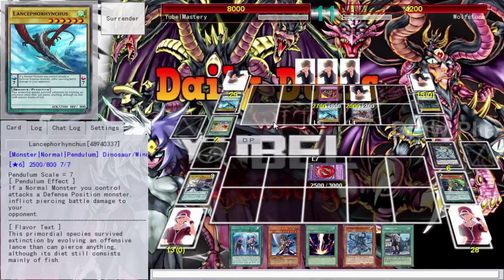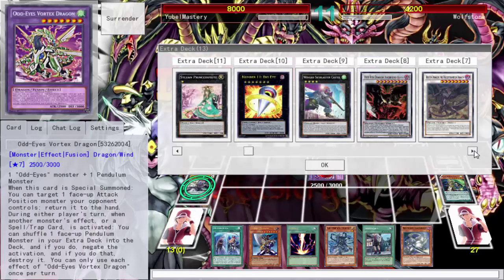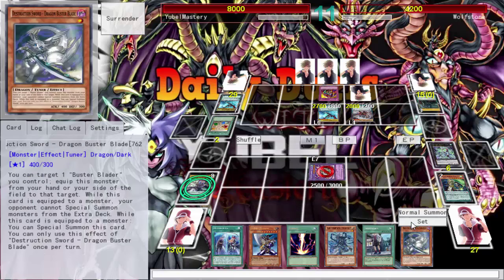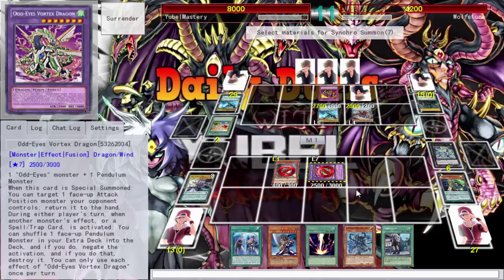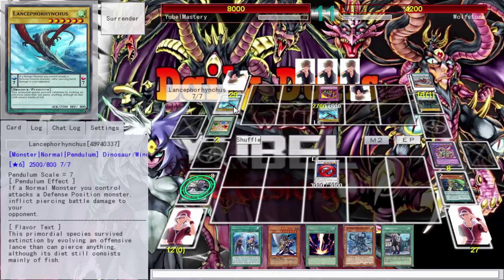Synchro summoning is the balance between accessibility and power, but it still wasn't fully accessible — you still use resources, tuner and non-tuner to summon a powerful boss monster. I could go into Beals right now — that wouldn't be terrible, then go on the offensive. Still caveman YuGiOh, but at least it's different caveman YuGiOh. Let's go into Beals. Still skill-drain caveman YuGiOh. He doesn't take any damage.